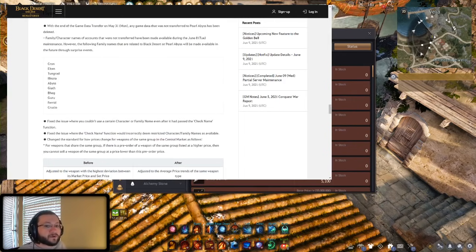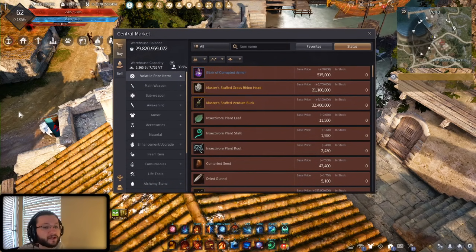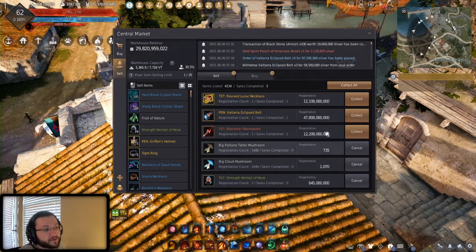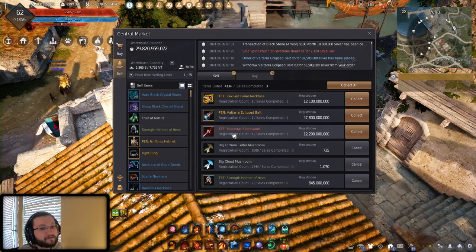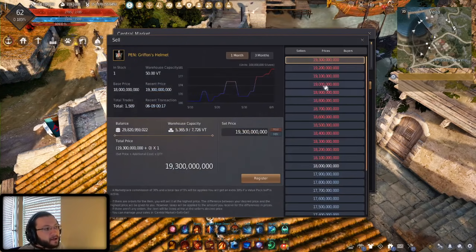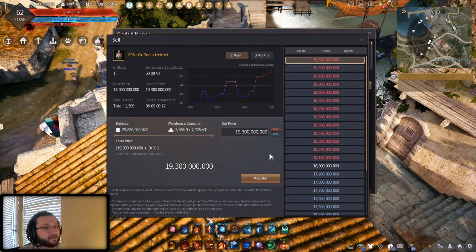I want to actually list one of these items that's going to trigger this alert, and I need to sell it anyway so it works out well as an example. I'm going to be listing a PEN Griffin's Helmet. As soon as I do, you should see the world notice go out. And wow — it listed at max price, which is pretty crazy. You'll notice the alert, and you'll also notice the item is not going to be in the market right away because of that 15-minute delay.